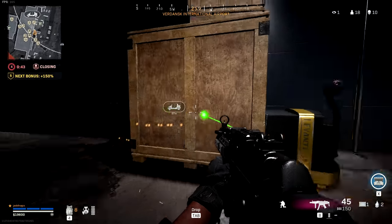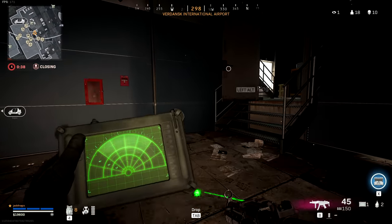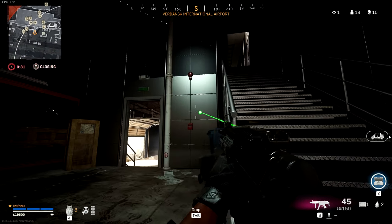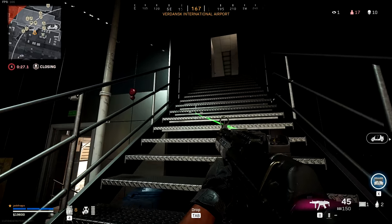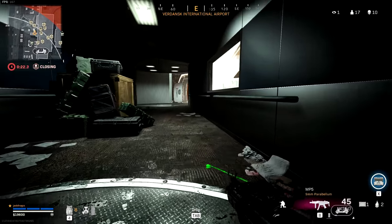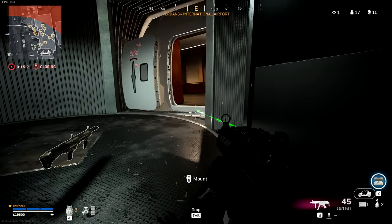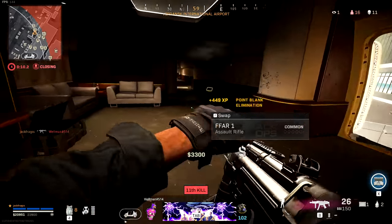I've got someone 7.4 meters in front of me - they've got to be in that little bit that goes up to the plane, right above me. I'm just being sneaky, I don't want to make any footstep noises. They started to move away into the plane, so I know that's my opportunity to go up these noisy stairs because they do make a hell of a noise. I don't think they know I'm here - I've got Ghost, so if they've got a heartbeat they can't see me. Taking the advantage, pushing in, got rid of another player.